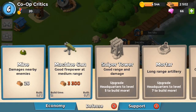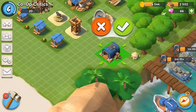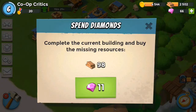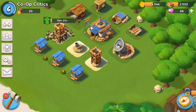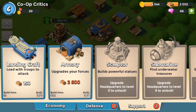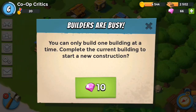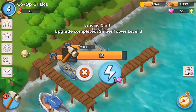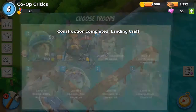Let's see what all we're going to be able to build now that we've upgraded our headquarters. We can build a machine gun — it takes an hour to build. We can build three more mines. We can build a new landing craft and the armory. I'm going to go ahead and build us a new landing craft. The builders are busy, so we'll speed that up. Build a new landing craft and we'll get a heavy in there.